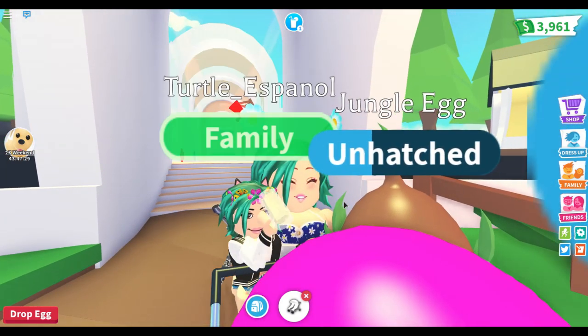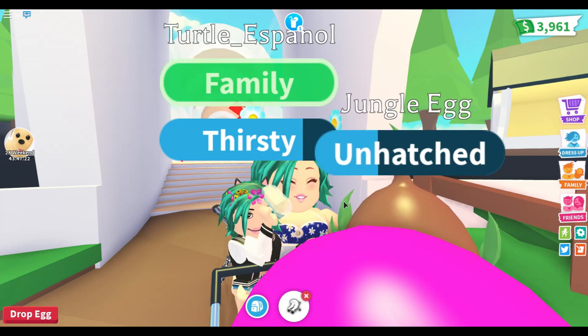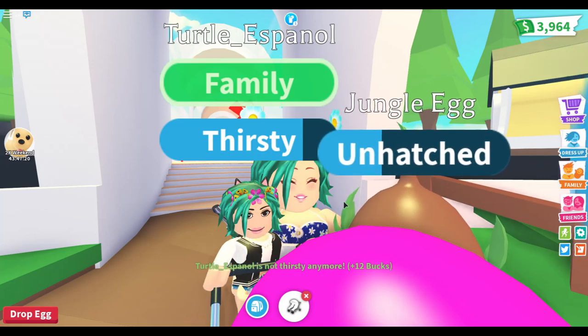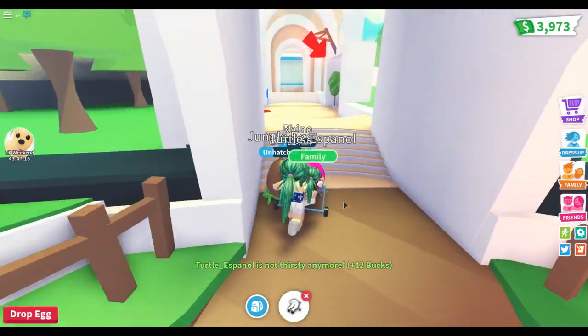Let me zoom in so you guys can see how I drink. You see — I pour it on my forehead! That's how you drink, guys. You've been doing this wrong your whole lives. When you're thirsty, pour the drink on your forehead and you won't be thirsty anymore.